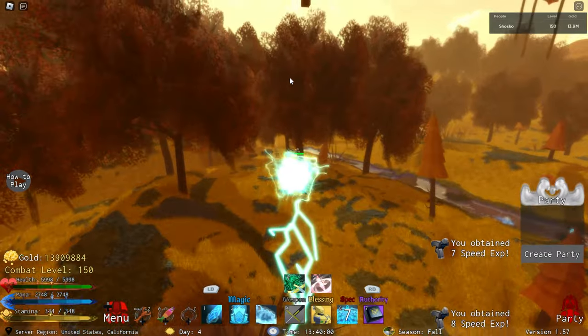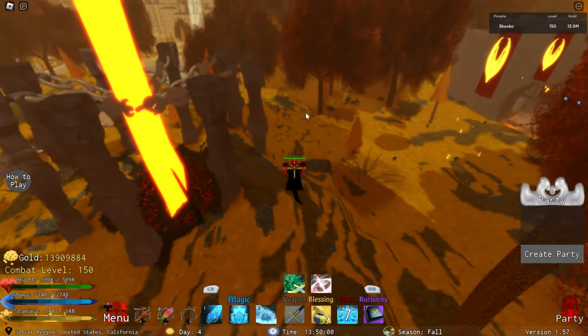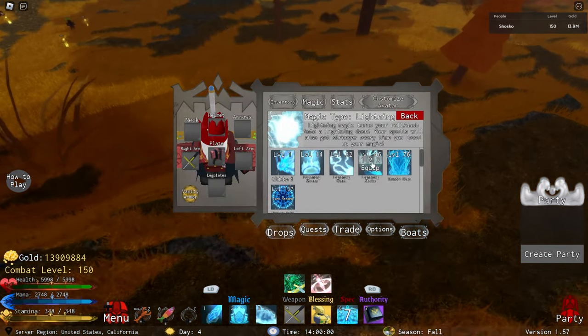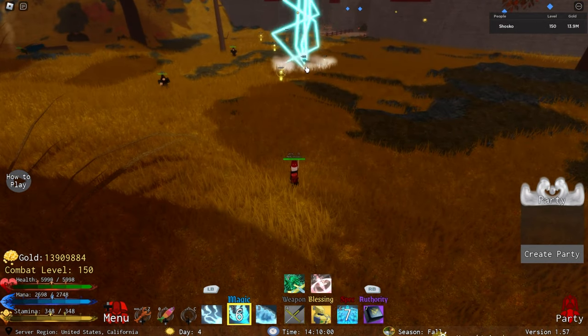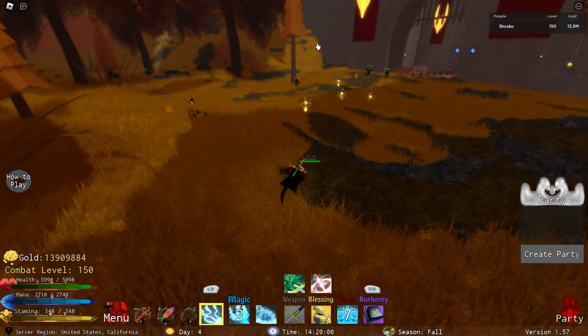I included lightning because you don't have to kill anybody to farm it and it still has some decent damage overall. But I would recommend getting flame, light, or ice over lightning first, simply because most of the moves you'll be using aren't very low level.